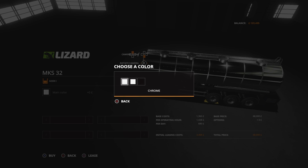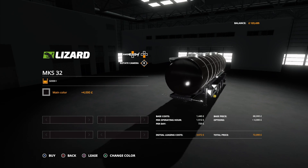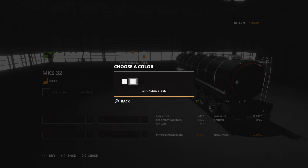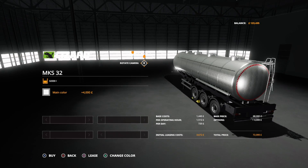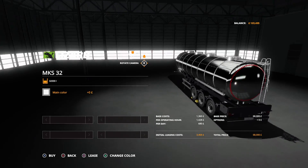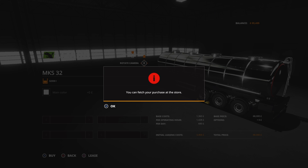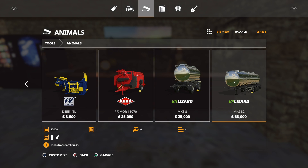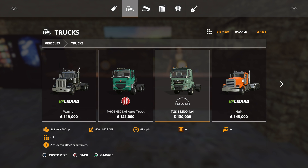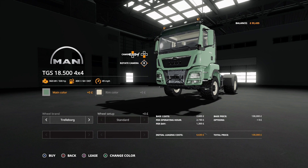Let's check the colour options - chrome, stainless steel. The chrome looks phenomenal so we're going to get that. That doesn't leave us with a lot of money, so we're going to go to Trucks and lease the MAN TGS. We'll leave it on trailer borgs main colour. Once we've got enough money together we'll buy our own one.